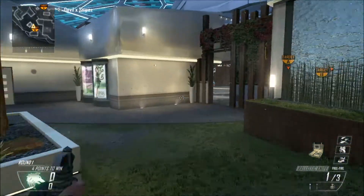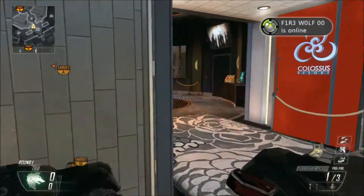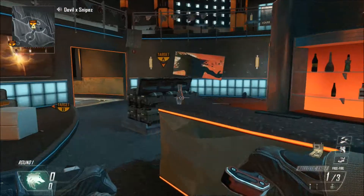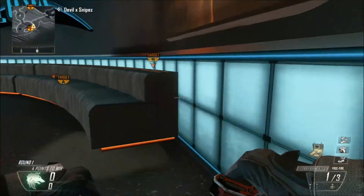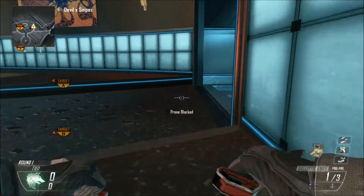Now let's move over to bomb A. So we're at bomb A — there's around three or four spots in here. One of them is right here at this door, just back up into the seat. Another one is the same thing over on this side — back up into this seat.